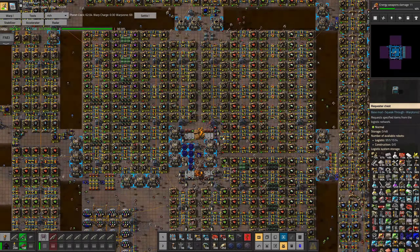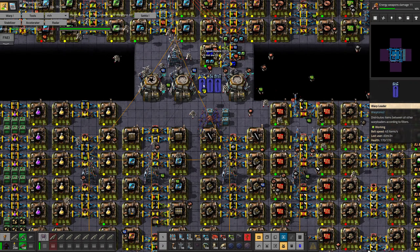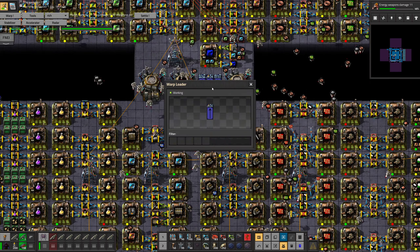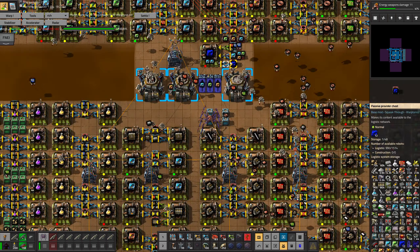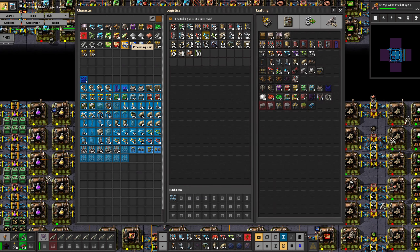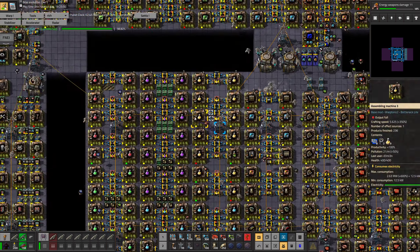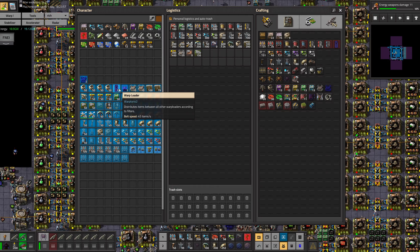Making sure that this one is full — yep, that one is full. I do want to set filters here as always. You're gonna be filtering that, you're gonna be filtering that, and you're gonna be filtering that. Let's make sure that I clean the belt. I should get a few more of those — warp loaders. Let's call them by name.